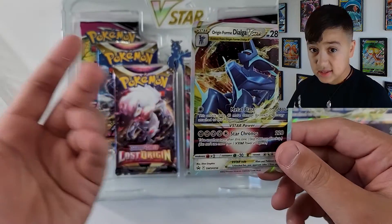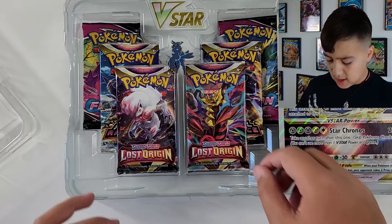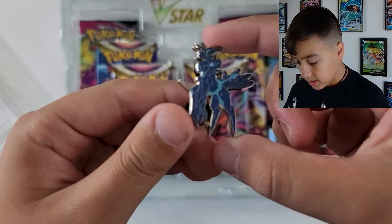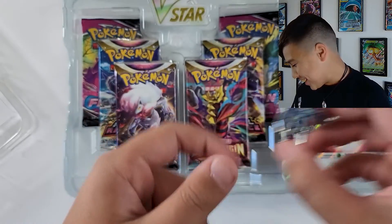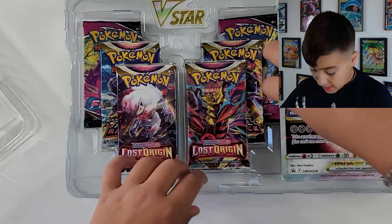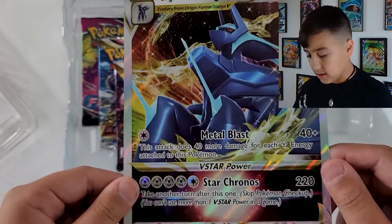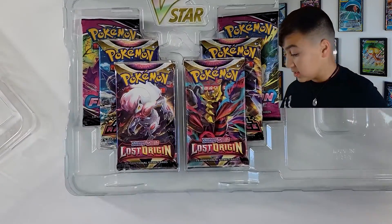I thought it would look exactly like the one from Astral Radiance, but it looks very different, actually. And here's the pin. I like this pin too. It's really cool. So cute. And then we got — oh, big Dialga. Big. You'll probably see this in the back very, very soon.